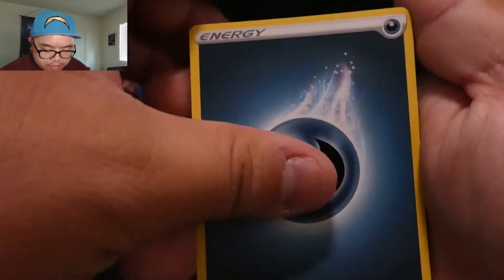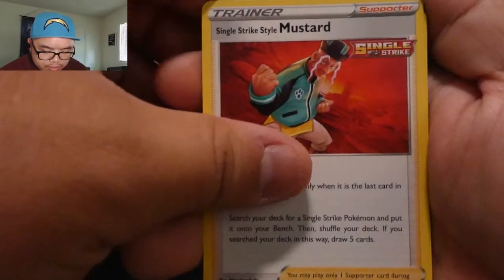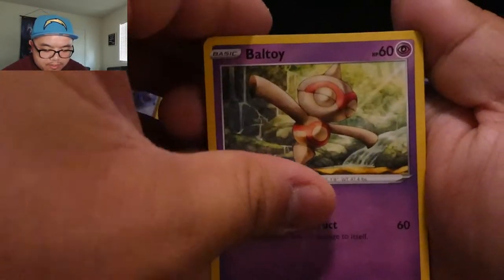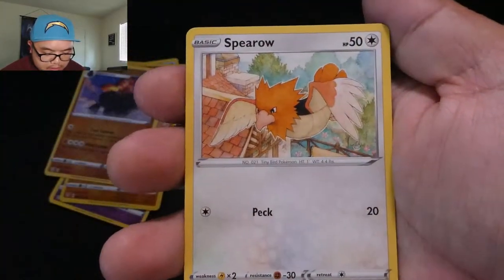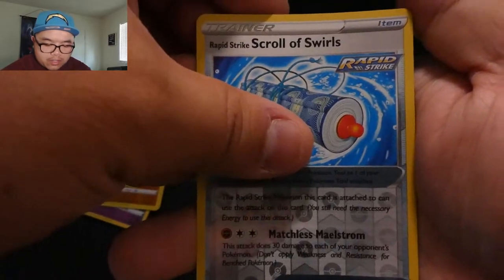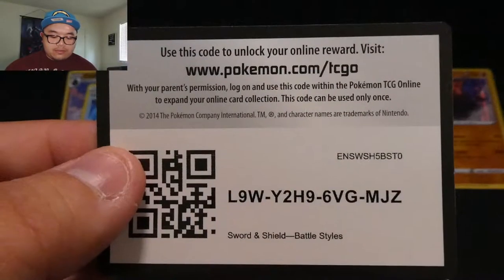Code card, energy — it's the trainers Mustard and Cheryl! Cheryl is here. Baltoy, Galarian Mr. Mime, Bouffalant, Mankey, Spearow, Zubat, Scroll of Swirls, reverse holo, and Marowak rare. Alright guys, we're almost done — this one was very short and fast. We just didn't get as much great stuff, but it's okay, you win some you lose some.